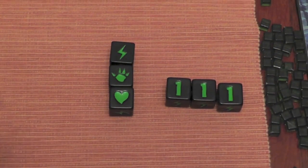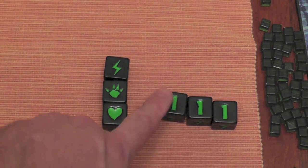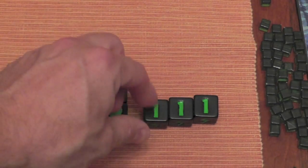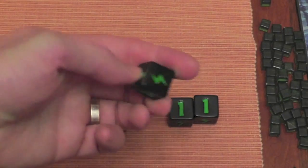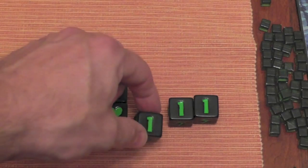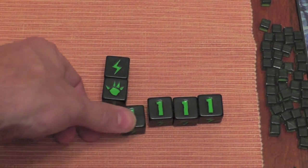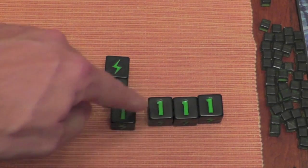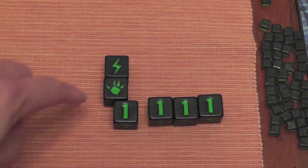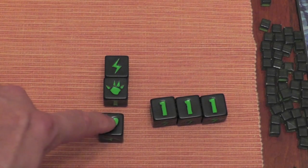The King of Tokyo dice: you can get victory points by getting three of a number. So if you got three ones, it would give you one victory point; three twos would give you two points; three threes would give you three points. If you get a fourth, fifth, or sixth die of the same, they're each just one extra point. The hearts simply move you up on your heart meter as long as you are not sitting in the middle of Tokyo.